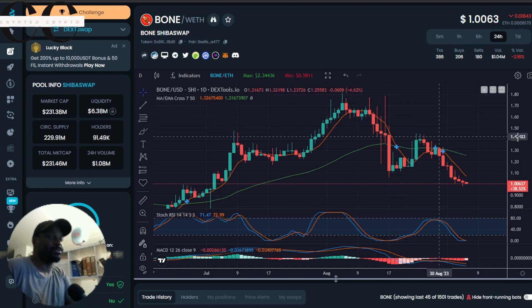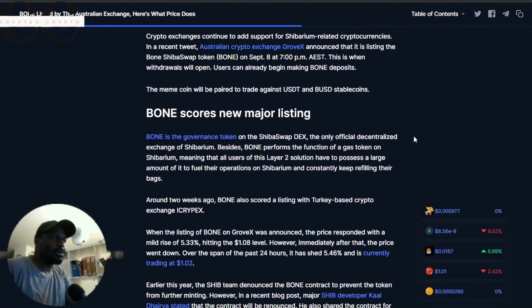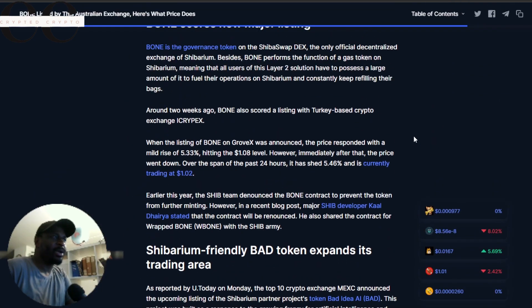There is a double listing here. Just a couple of weeks ago, BONE secured another major listing — that time on the Polkadot-based crypto exchange iCreepX. Now with the Australian listing on Grove X, BONE is making some serious strides in the realm of crypto.